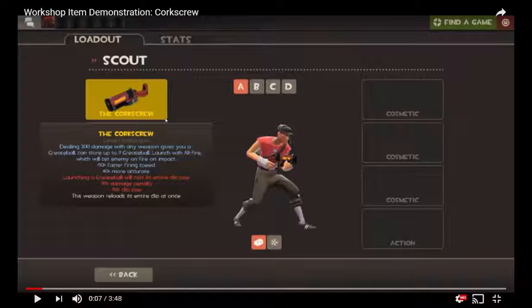Introducing the Corkscrew. This is a very unique weapon in my opinion. It shows a lot of aspects that whoever made it is a definite Scout main, due to the fact that this weapon is very similar to a lot of Scout's other primaries, while still having some aspects that keep it normal. That way the weapon doesn't feel forced, rushed, or look too out of place in Scout's lineup.